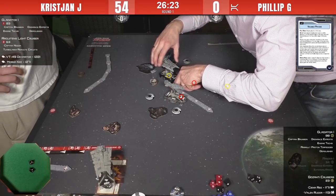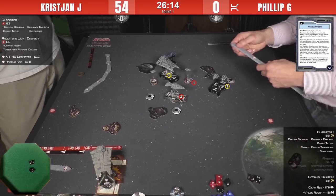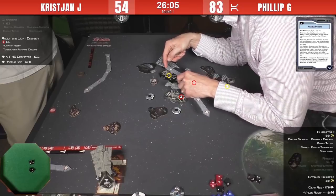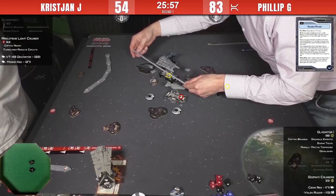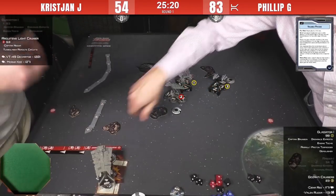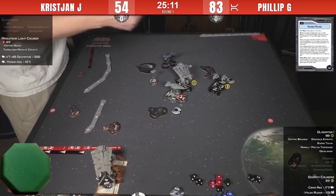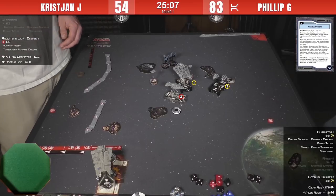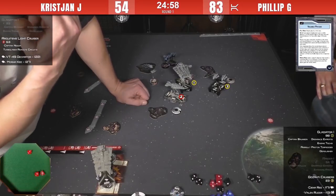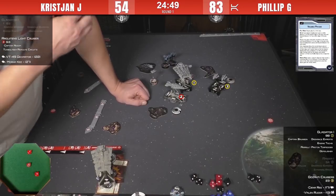Philip does ram Christian's Demo, and because he overlaps he gets to walk it back — killing Christian's Demolisher while still getting his Engine Tech move. Philip's ship has around three hull damage on it at this point. This is a Navigate command from the Architons — it's going to be a side-to-front shot from the Architons to Philip's Demolisher. That's a decent roll. Philip still has Brunson this turn, and there are two hull damage on the Demo.